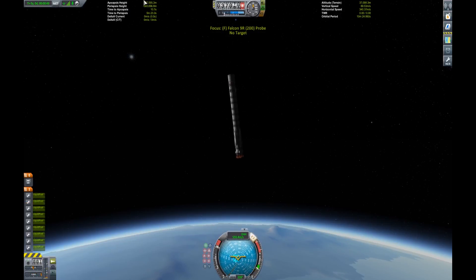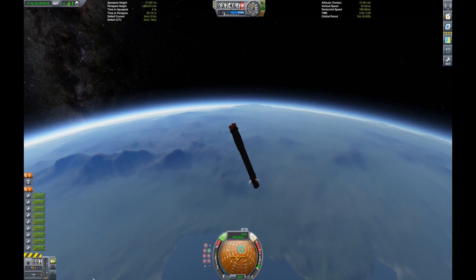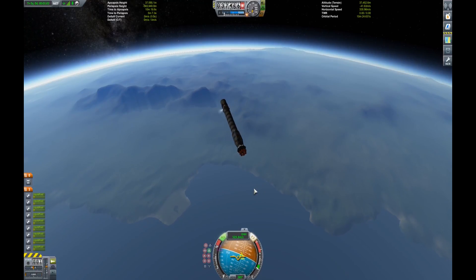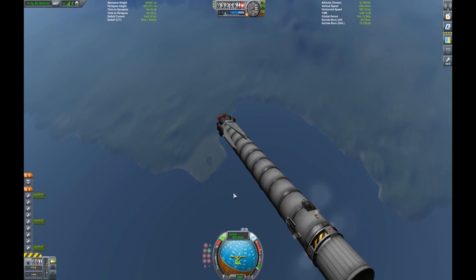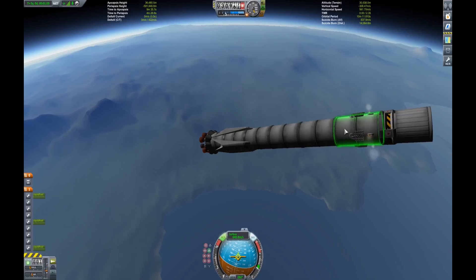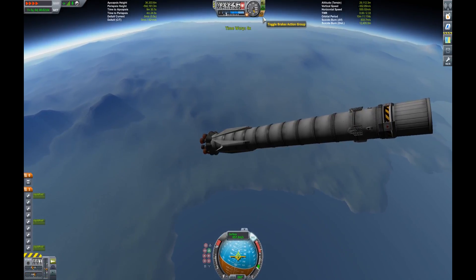We're just kind of going through a simulation here. We got towards that 22-ish kilometer range where things start to despawn, vanish, and delete. So we're going to point back towards our launch site for an RTLS — a return to launch site. I'm not nearly skilled enough or patient enough to try to land this thing on a drone ship out in the sea, which is way more efficient. But as you can see here, we're going to bring this thing back in. You can also see the grid fins — it adds some grid fins for steering and braking purposes, which is pretty cool.